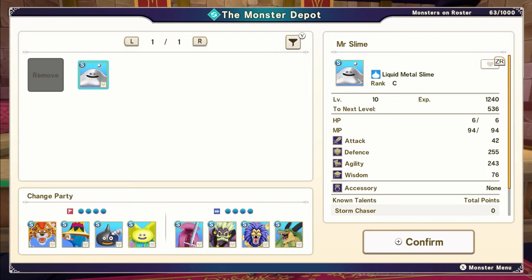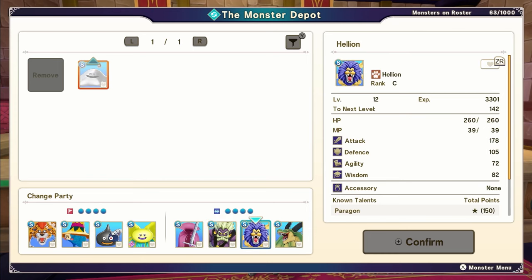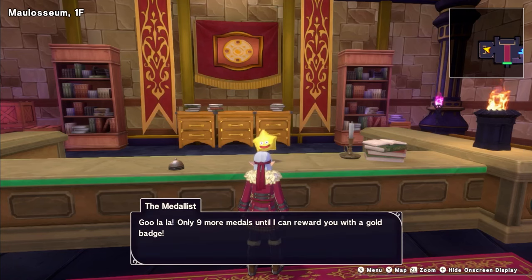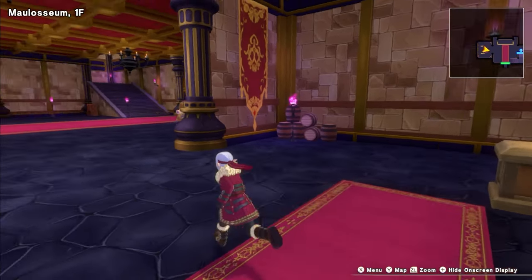I'm going to put Mr. Slime on the bench and swap out the Phantom Swordsman for now. Swinger — yeah, I'm probably not going to use you. You do look cool though. Love your beard. Ghoulala — only nine more medals until I can award you with a gold badge. I'm guessing that's an accessory, probably.